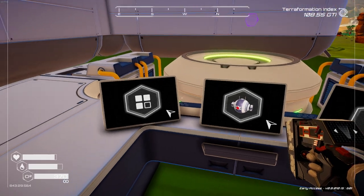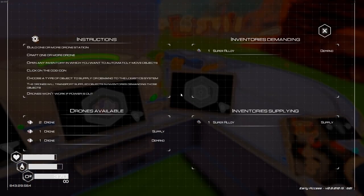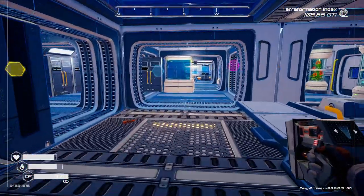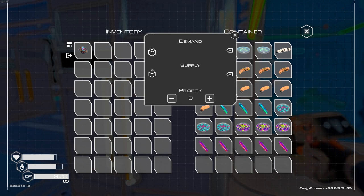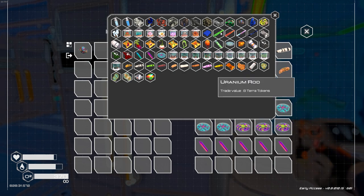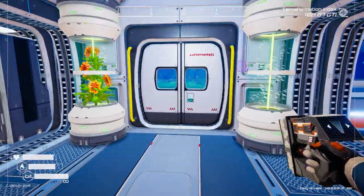From the drone station you can craft drones, and here's how the system works. You go to any storage container in the game and there's a new cog icon. You can set each container to either be a source or a destination. The demand setting is where you want stuff to go to; the supply is where you want it to come from. So if I wanted to demand that drones bring me uranium rods, I set that here and the drones go out to the supply source and bring them back.